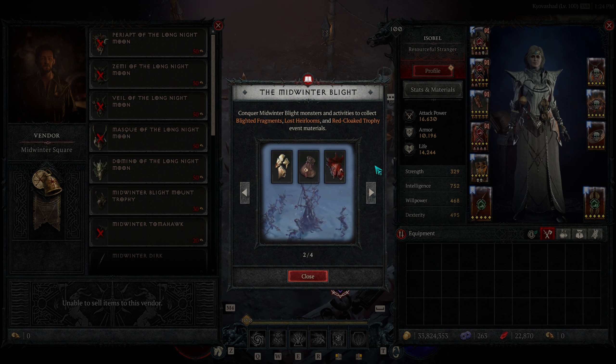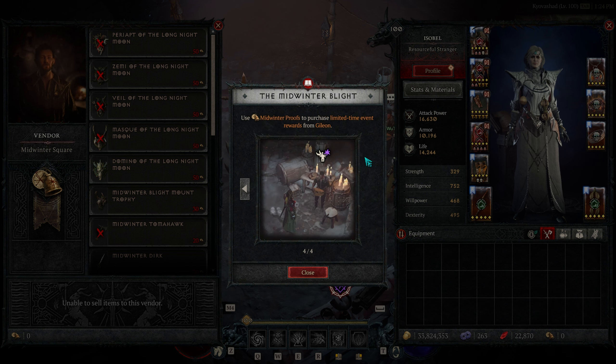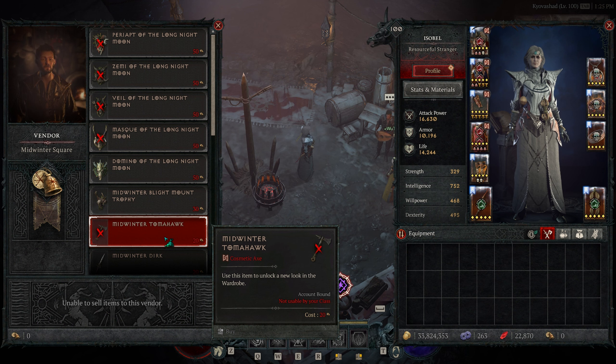There are three main currencies we're going after: Blighted Fragments, Lost Heirlooms, and a Red Cloaked Trophy. Once we get enough of each of these materials, we can go over to Gillian's workshop and convert them into Midwinter Proofs. These proofs are the currency we use to purchase items from Gillian, whether it's cosmetics, the new Aspect, the new Elixir, a Gold Purse, or a random assortment of Spoils.